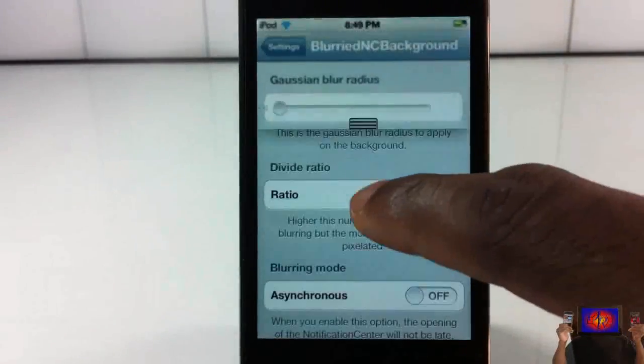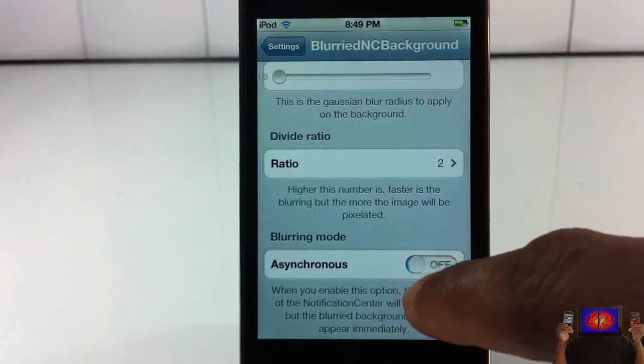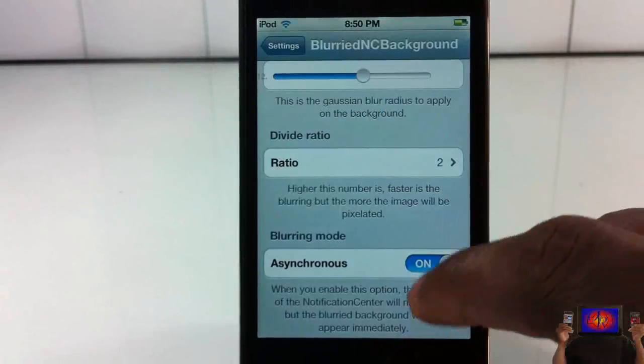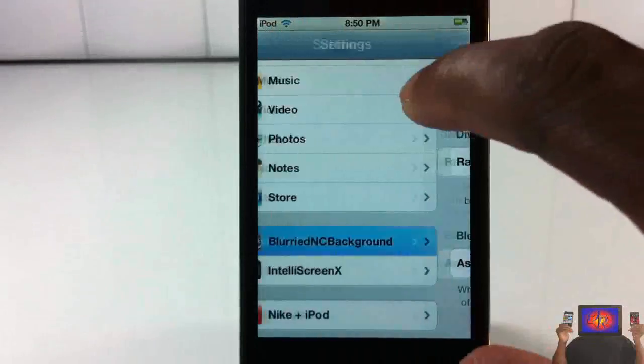You can change it so it's not going to blow out all at once — it's going to gradually work its way in, like you just saw. And then you can also change the ratio of it.